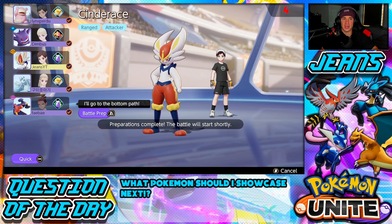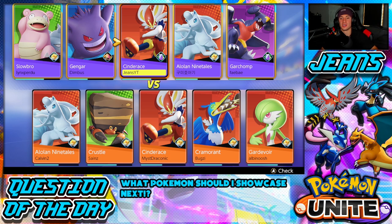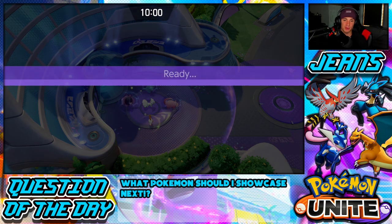We've got Gardevoir and Slowbro on top with me, Gengar in the central lane — that is huge for us. Their team's not looking bad. Hopefully Crustle isn't in the top lane because he's a pain to deal with — so bulky and strong, especially paired with the right Pokemon. I like having Slowbro on my side with Cinderace because he's bulky and has that Surf which holds somebody up so you can just keep firing away for a pretty much free KO.